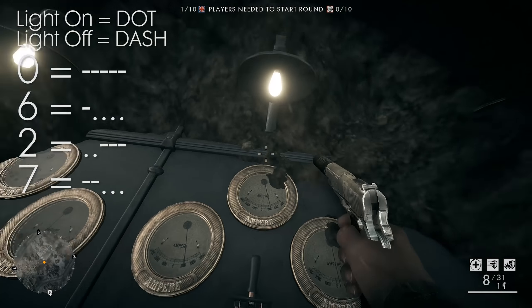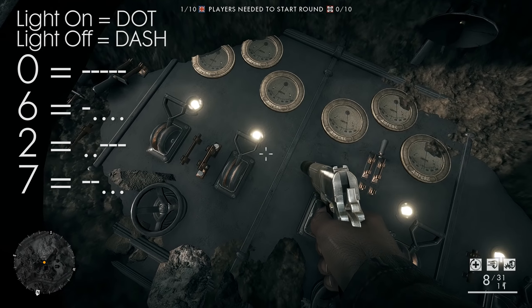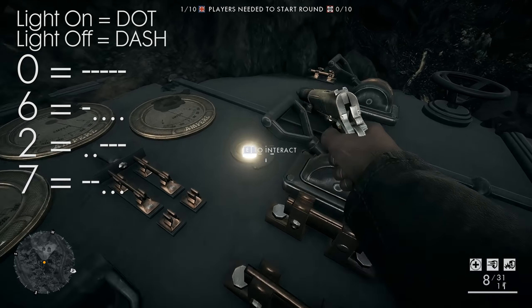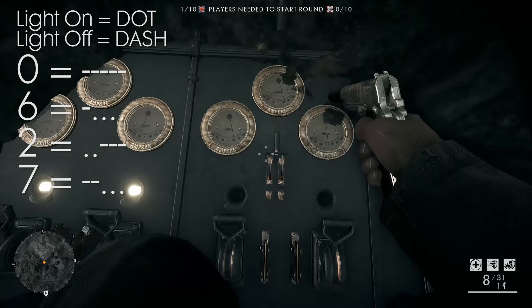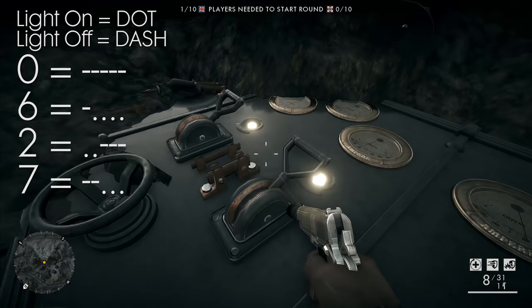The first number is 0627. When the light is on, that means it is a dot. When the light is off, it means it's a dash. So that will start as zero lights on and confirm at the lamp. Then the first light off and the last four on — confirm. Then switch it around with the first two lamps on and the last three off — confirm. And as last, two lights off and three lights on. After you've confirmed it, you should hear a spooky sound and see some Morse code.